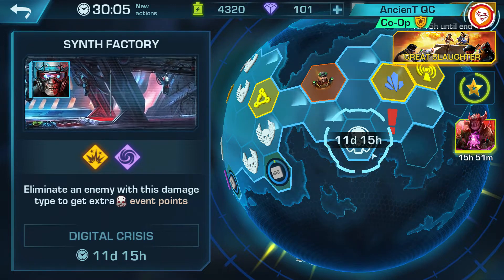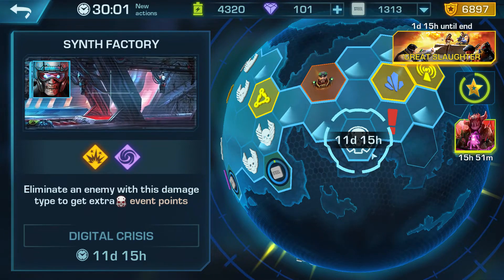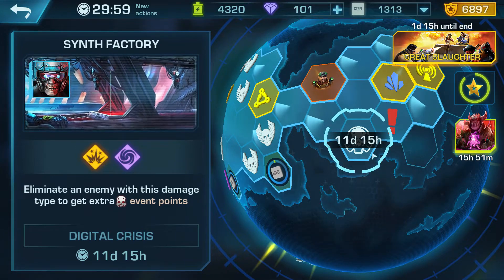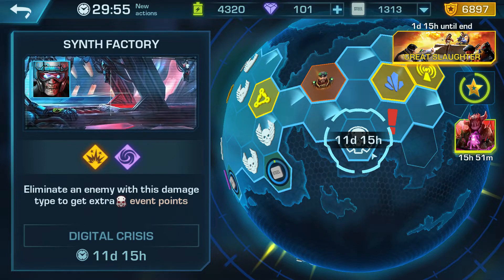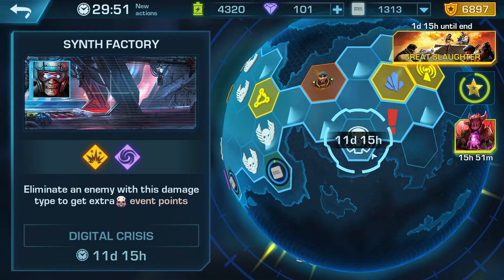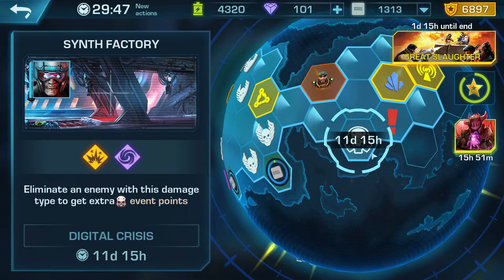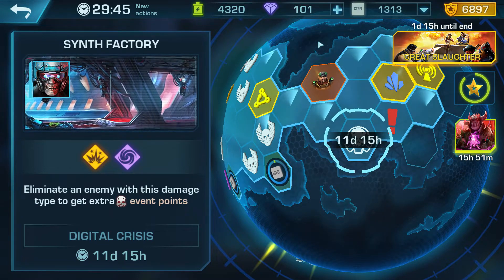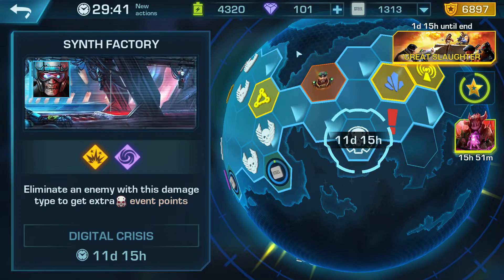Every 2,000 points that you spend in the synth factory event will give you 40 crystallite. Once you're in there you'll be able to see crystallite in the rewards line, and also in the final reward, which will constantly give you crystallite for every 2,000 points spent.